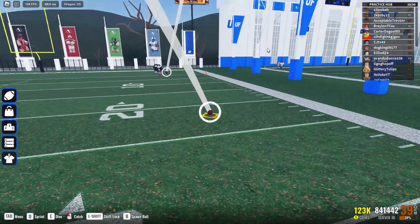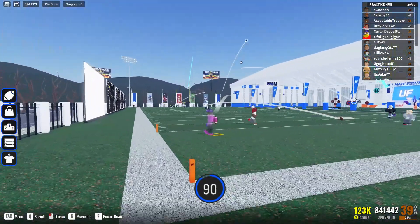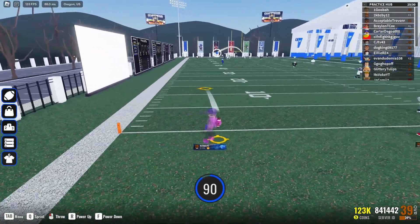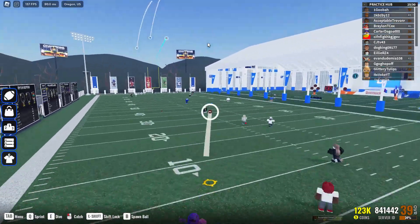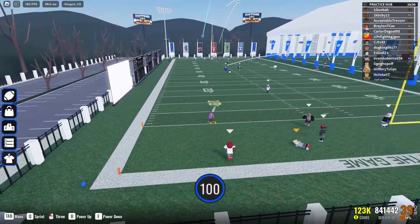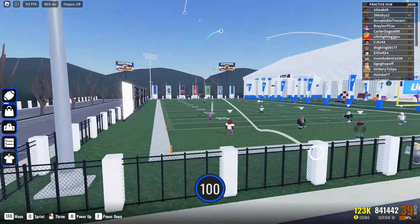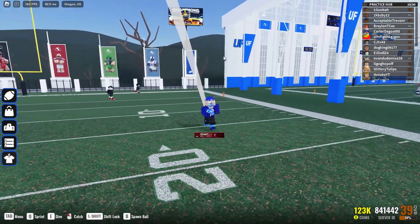If you overthrow, it's not always about having too much power — it also matters how far you zoom out. When throwing at 90, zoom out more to avoid overthrows. Mess with the zoom level until you get it right when playing on keyboard and mouse. Click a little bit above the receiver's head and zoom in just enough to throw accurately.